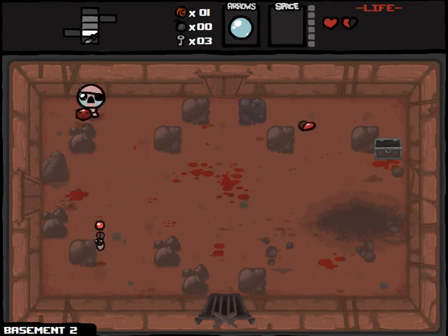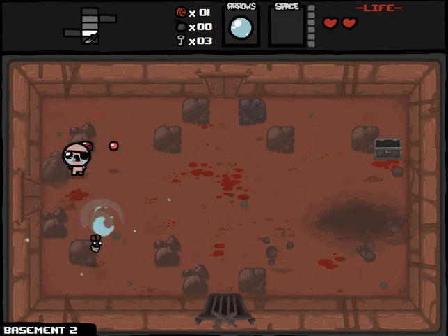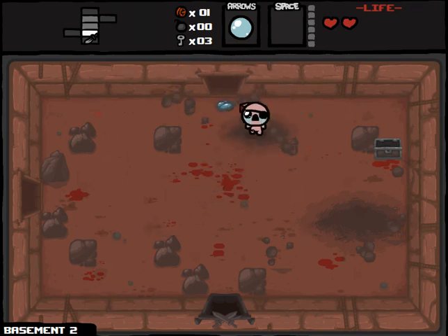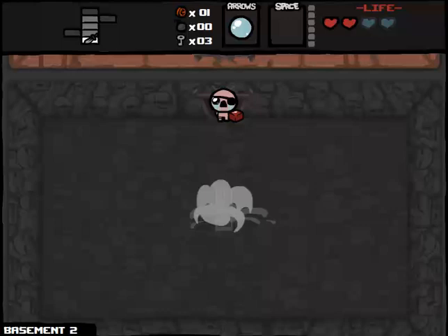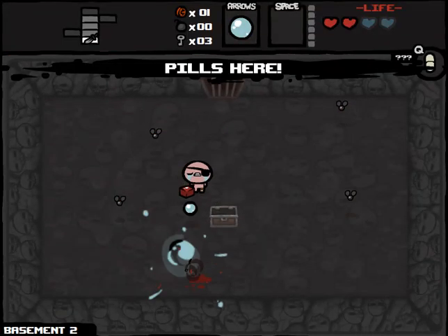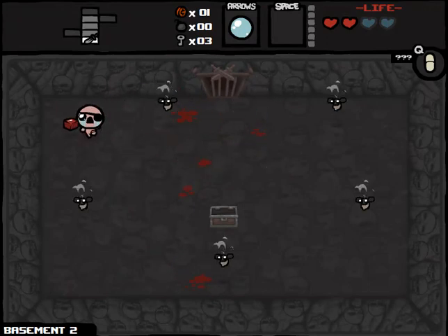I should have moved that bomb towards that Tinted Rock. There we go — finally got the bomb! Easy to get the Tinted Rock, which will give us two Spirit Hearts. Nothing to complain about there. Definitely going to pop open this chest. Not sure how I feel about getting a pill there, but it is only Basement part two, so our mob room should be reasonably easy.